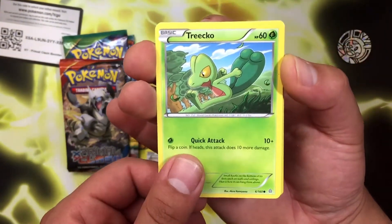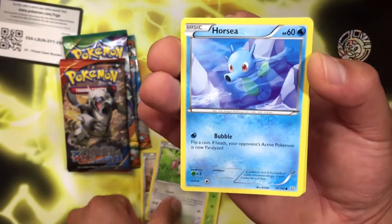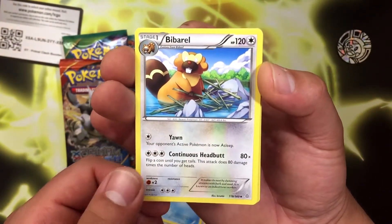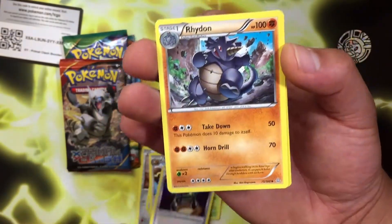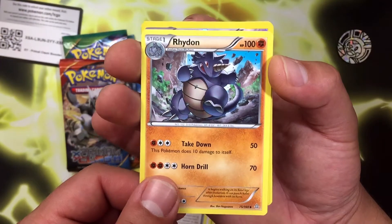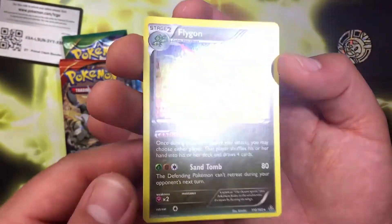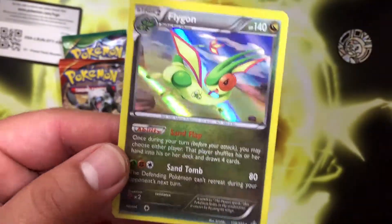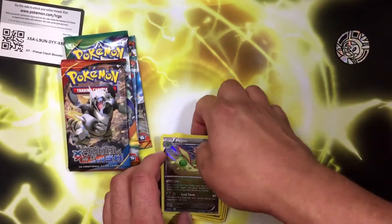We got a Tortekko, a Tangela, a Skiddy, a Horsea, a Bibbaro, I believe, an X-Experience-Share, a Rhydon, a Reverse Tentacruel, and a Hollow Flygon! Check that out guys — I did not expect that. Wow, I cannot speak today.